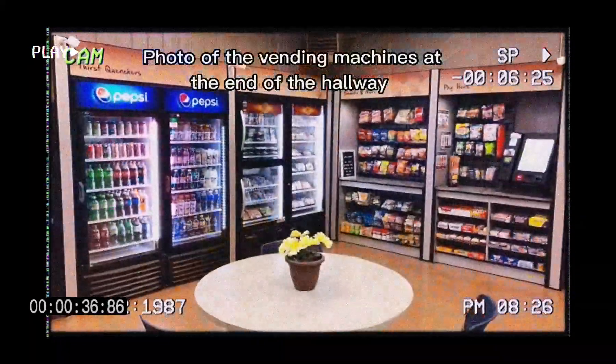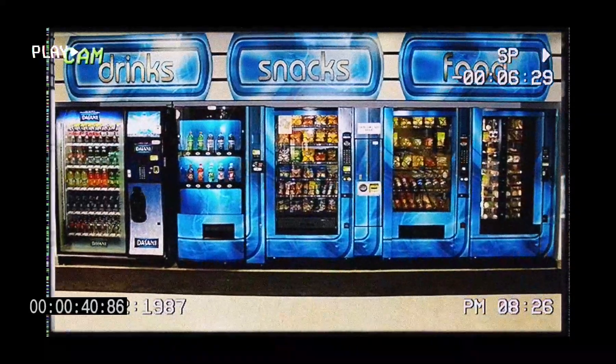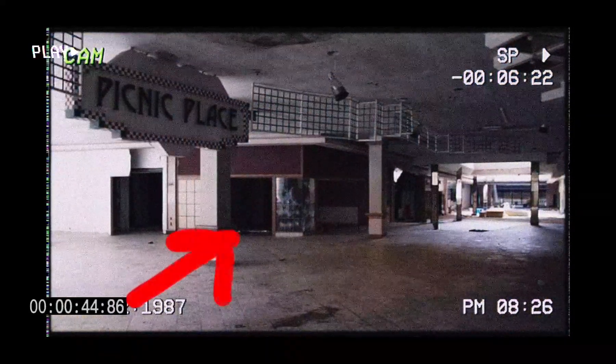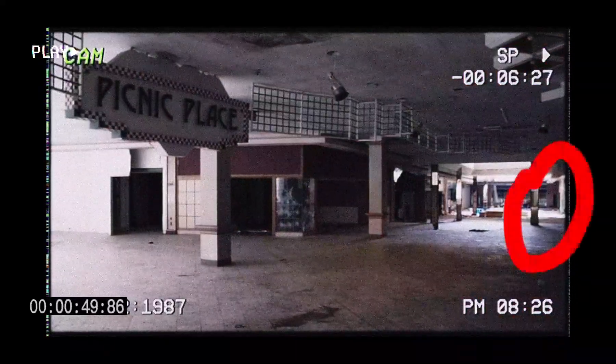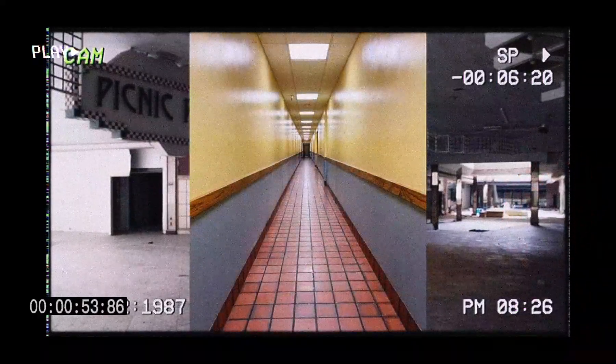Then there is another set of vending machines. This door leads to the machines that you see in this image, while this door leads to the bar. Continuing down this part of the mall leads to another hallway, as you see here.